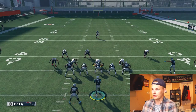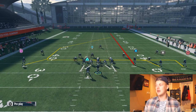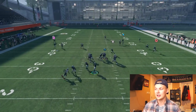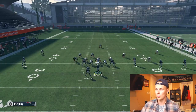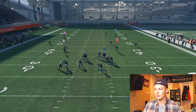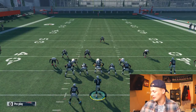Alright guys, that is Wide Corner. Let's run through this a few times. We have cover three right now — we'll put them in cloud flats. We want to max protect, streak X, and drag R1: streak the inside receiver, then drag the middle receiver. This is cover three cloud flats. And we got knocked down but you can see he's wide open. We'll run it one more time — looking for that Z route over the middle of the field. Low ball it right there — 15, 20, 25 yard gain.